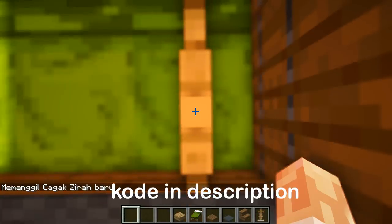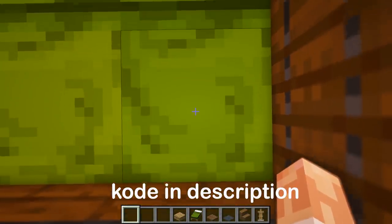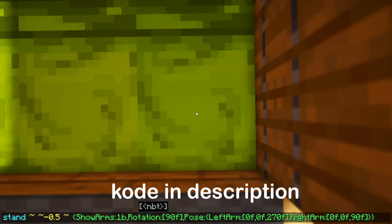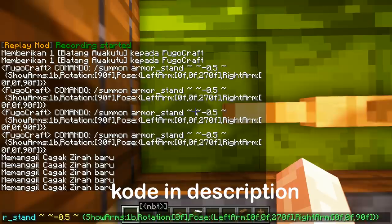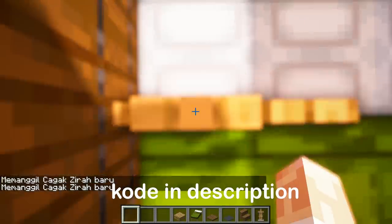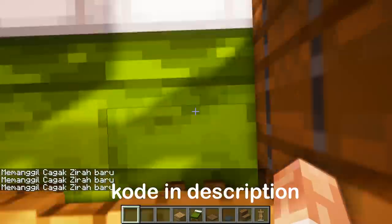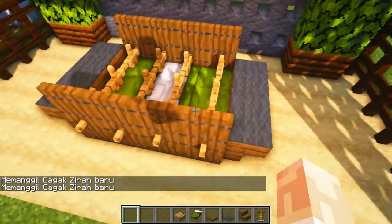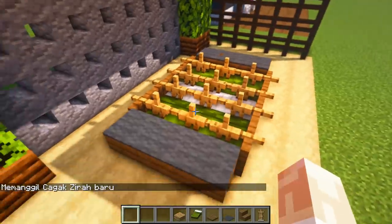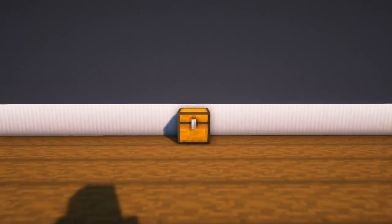Jika armor stand-nya terbalik, kalian bisa membalikkan arahnya dengan mengganti nomor rotasi di kode tersebut. Di sini kita bakal mengganti rotasi dari 90 menjadi 0. Kemudian munculkan armor stand tersebut dengan tangan yang arahnya sama dengan armor stand di sebelahnya. Dan jadilah dekorasi atau mainan yang unik seperti ini.